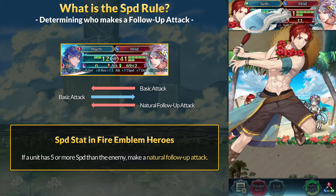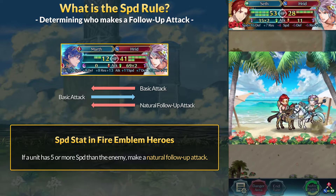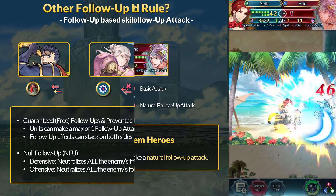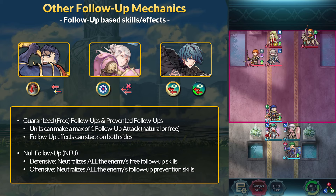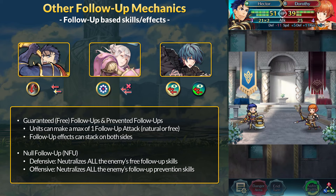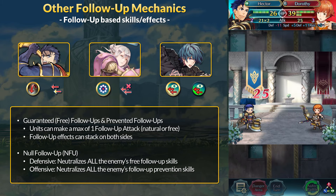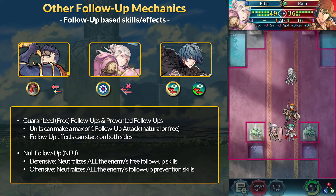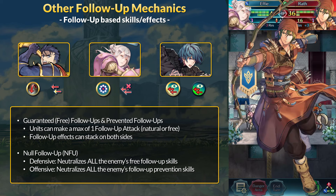The main purpose of this video is to talk about modifications to that 5-or-higher speed rule. That mechanic was not touched for over 6 years. To understand why new skills have been modifying the speed rule, you need to understand the other follow-up attack mechanics in FEH. As a refresher, certain skills such as Quickened Pulse can grant a guaranteed follow-up, which I will be calling free follow-ups.